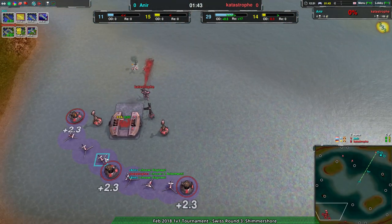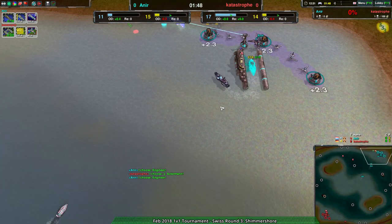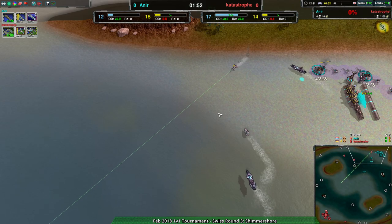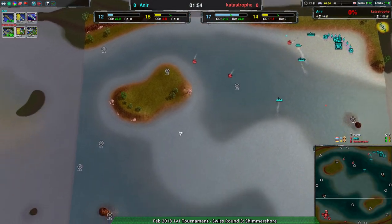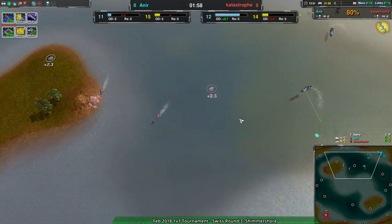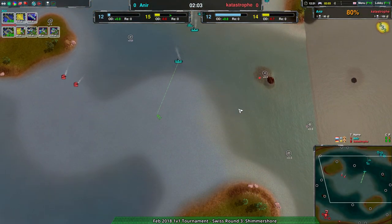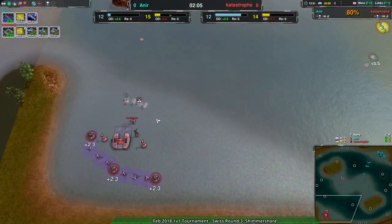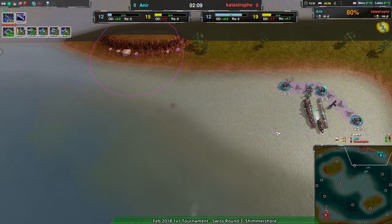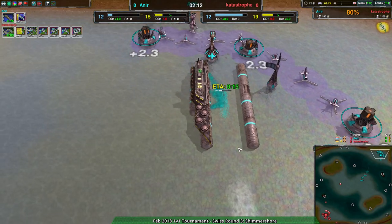Sea maps are just so very different, and it's no surprise but we don't see the glaives here that we really expected to see everywhere else. The water isn't that deep - they can walk along a massive chunk in the center, but most mexes are on water. So hovers picked by Catastrophe are a good decision, and ships are a good decision by Near.